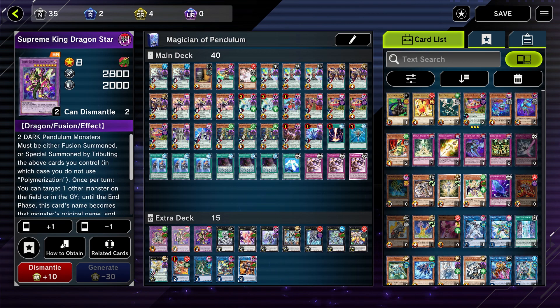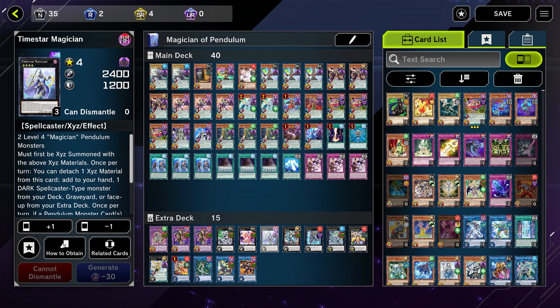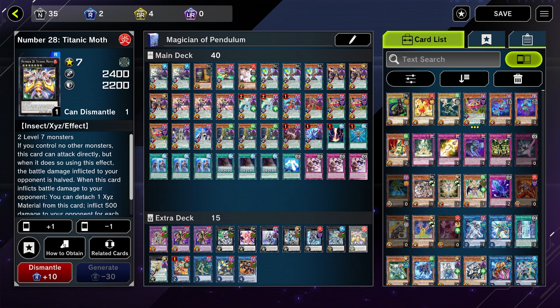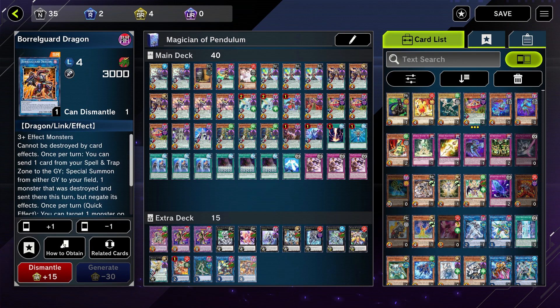The extra deck is: one Odd-Eyes Vortex Dragon, two Supreme King Starving Venom, one Kachi Kochi Dragon, one Number 82 Heartland Draco, one Time Star Magician, one Star Leech Photon Blast Dragon, one Number 60 Dugares the Timeless, one Odd-Eyes Absolute Dragon, one Number 28 Titanic Moth, one Magician of Hope, one Heavy Metal Foes Electromite, one Traffic Ghost, one Borrel Sword Dragon, and one Borrel Guard Dragon.